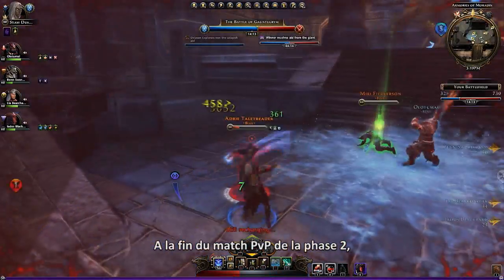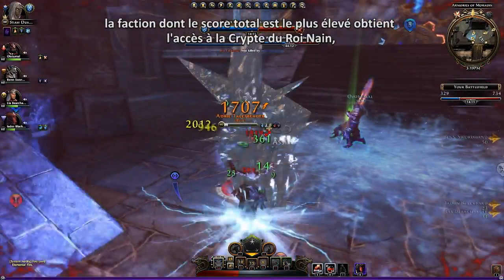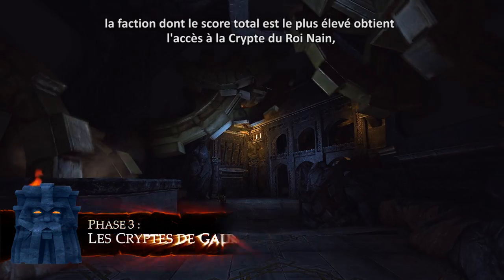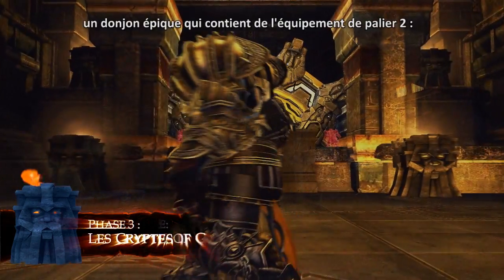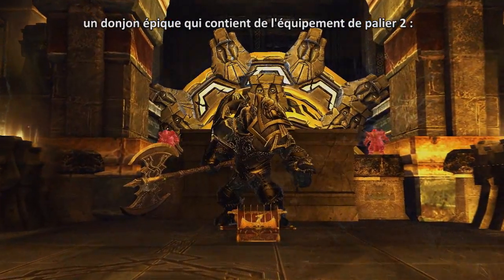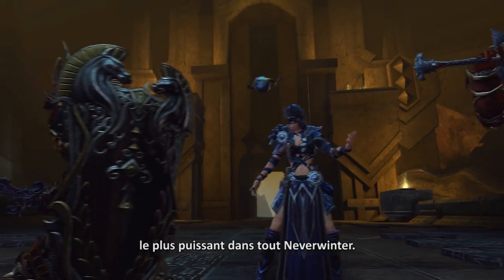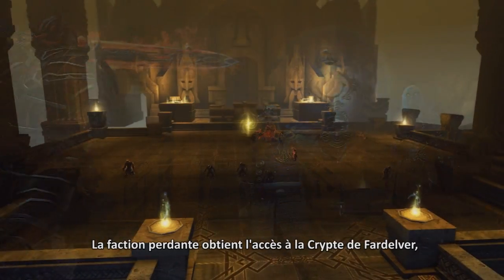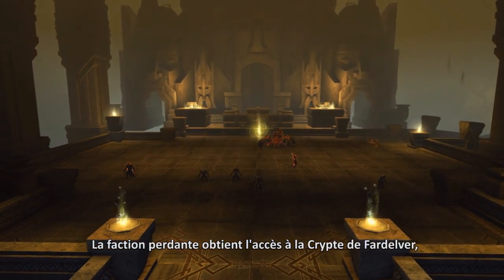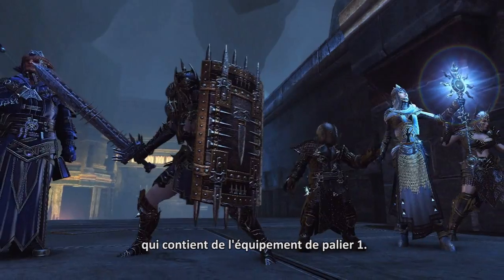At the conclusion of the Phase 2 PvP match, the faction with the highest overall score earns the right to enter the Dwarf King's Crypt, an epic dungeon that rewards adventurers with Tier 2 equipment, the most powerful in all of Neverwinter. The losing faction is given access to the Far Delver Crypt, which yields Tier 1 rewards.